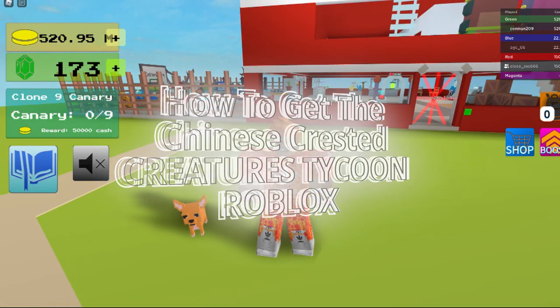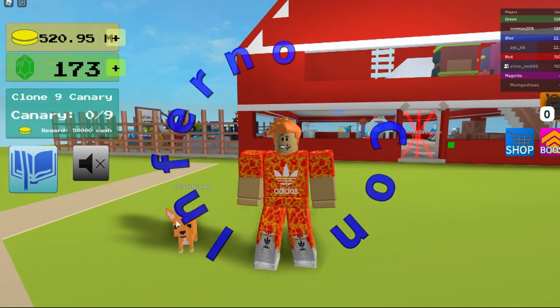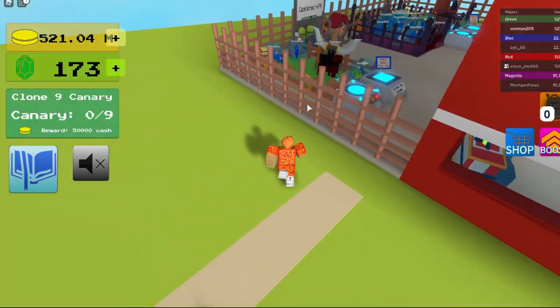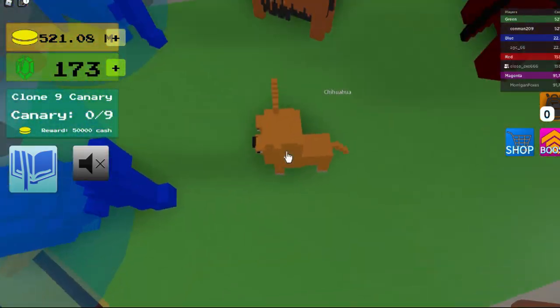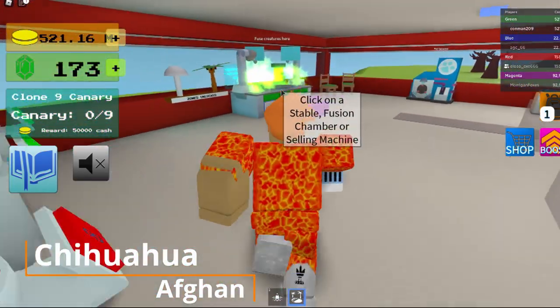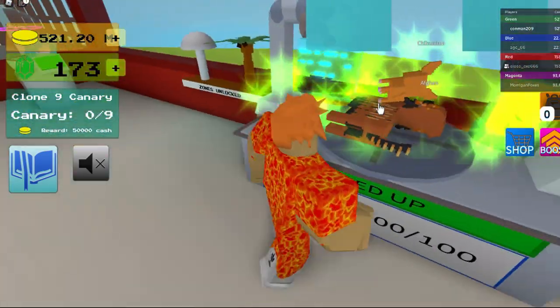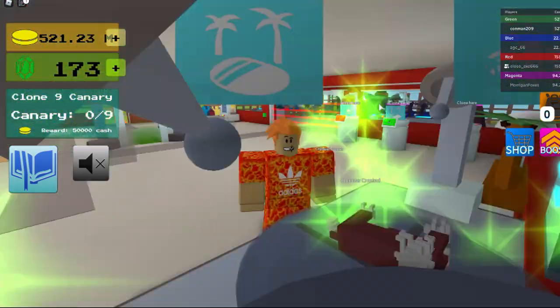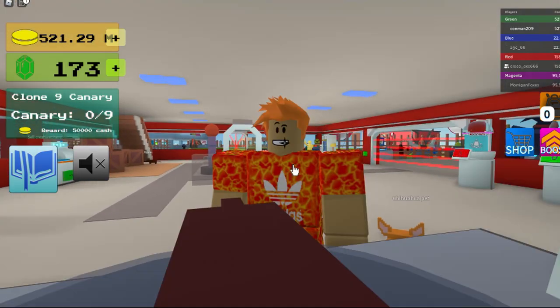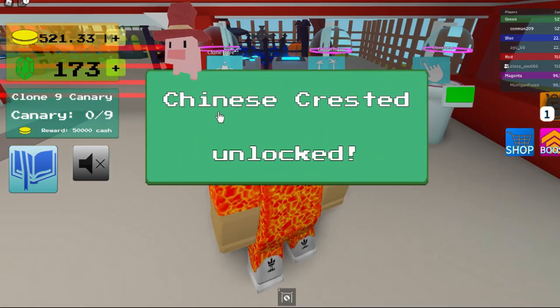Hey guys, today I'm going to be showing you how to get the Chinese Crested. Take your little big head Chihuahua, put it in the afghan and then put it in the fusion chamber - that's how you get it. It looks like you have some pretty tall hair.